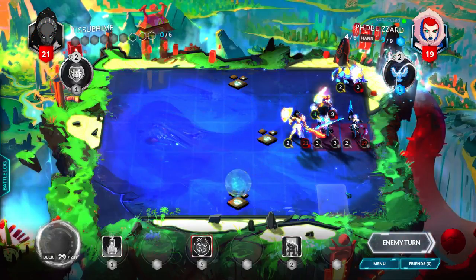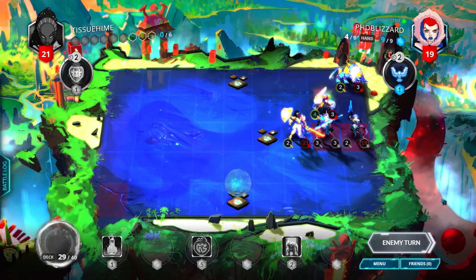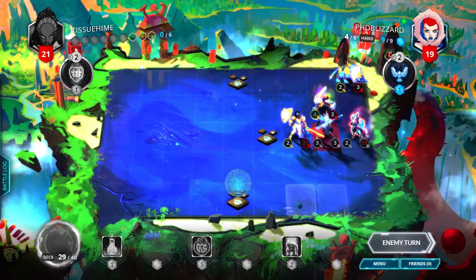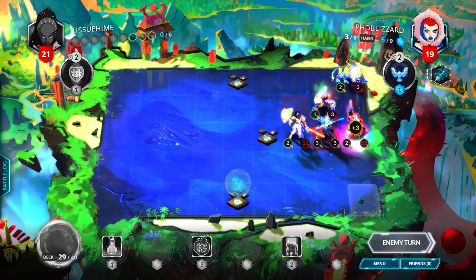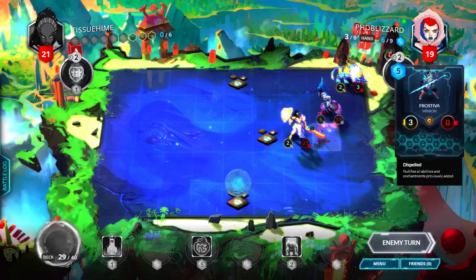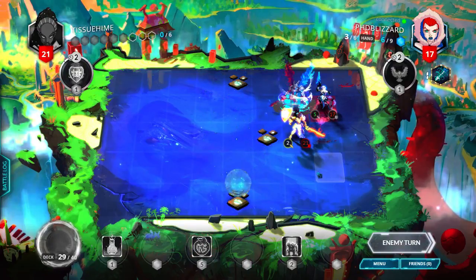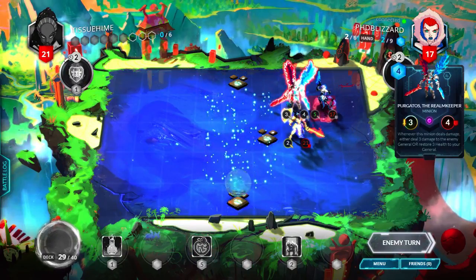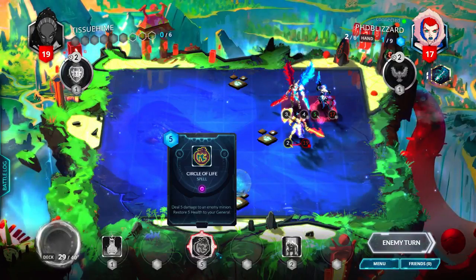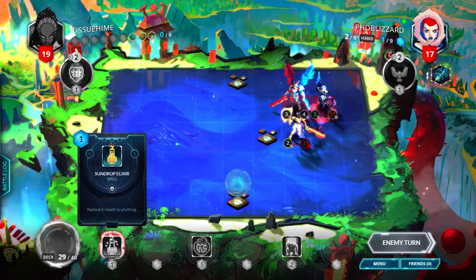Then we got a Sun Drop back. He has four cards so he has the card advantage, but we currently have the board advantage. Snowpiercer — things aren't gonna be hurting. Is he gonna kill the Azirite Lion, or is he gonna attack me for five? He kills the Sun Lion. Purgatos the Realm Keeper — whenever this minion deals damage, either do 3 damage to the enemy or restore 3 health. I'm gonna have to replace Sun Drop because I already have Circle of Life and I don't need 10 health right now.